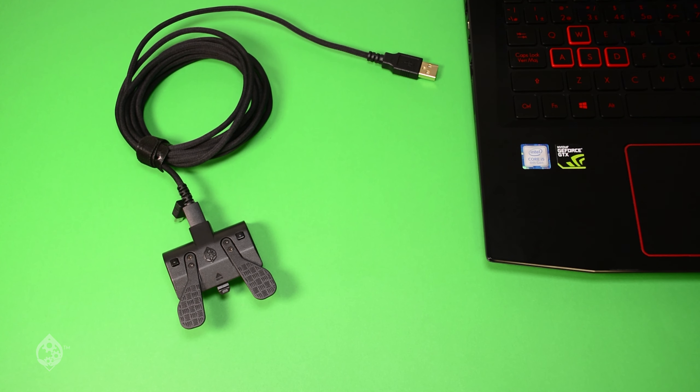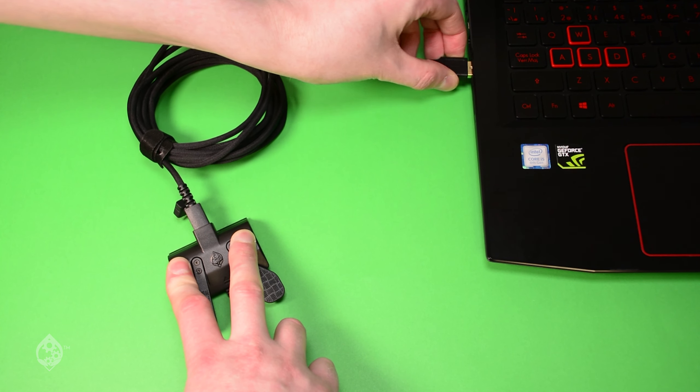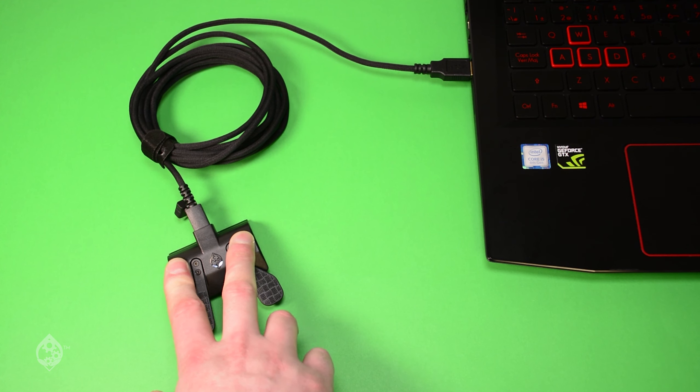You can Factory Reset your Strike Pack Dominator by holding the two mapping buttons together while plugging your Strike Pack into your console or PC.